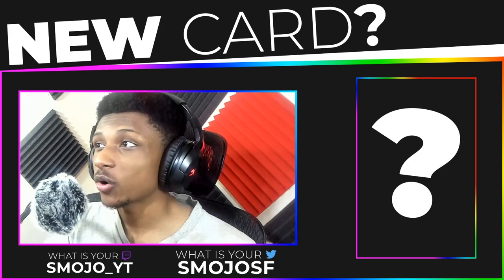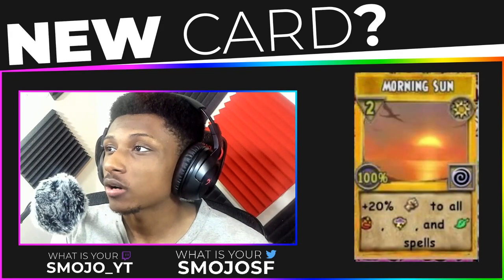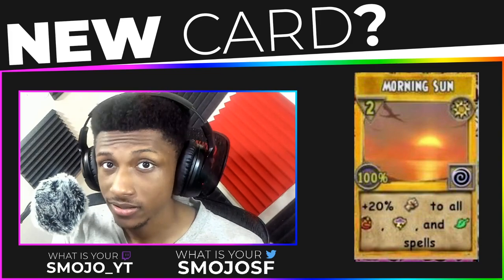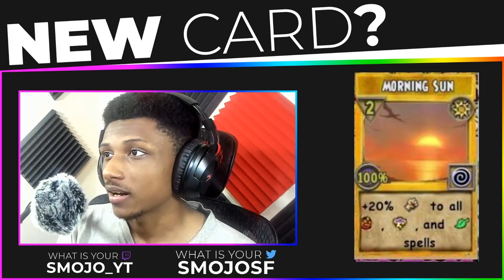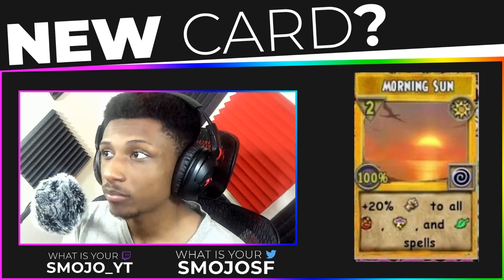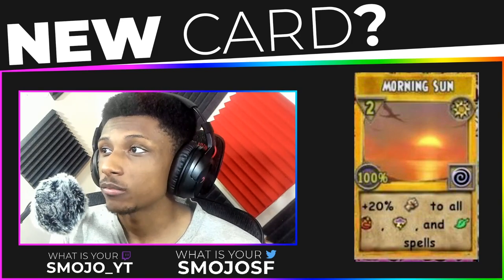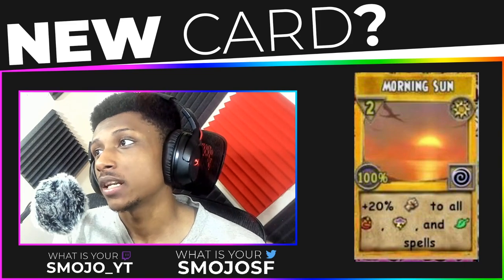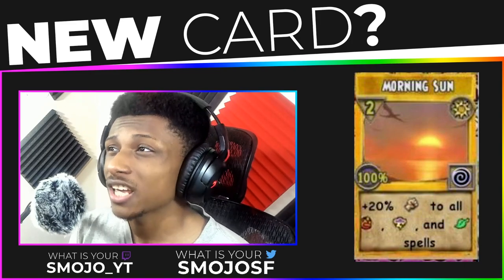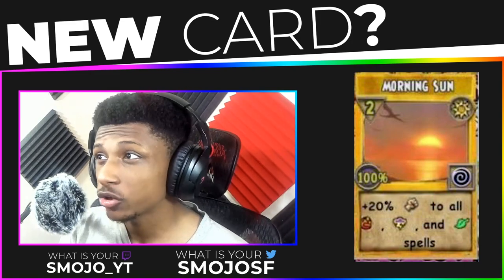This card is going to be called Morning Sun. Morning Sun is a sun spell card that does 20% damage to fire, storm, and life. This is a bubble, not a blade — a few people got confused — so it's basically a bubble that gives 20% more damage to fire, storm, and life spells. My personal opinion is that it's an okay spell.